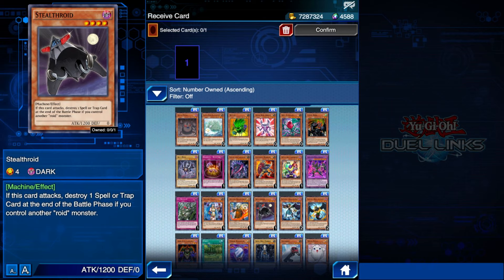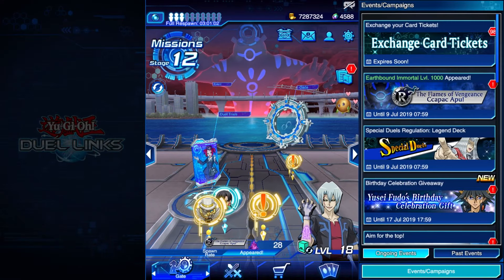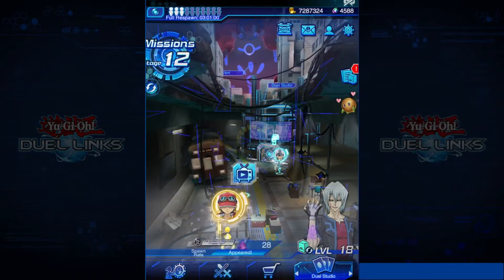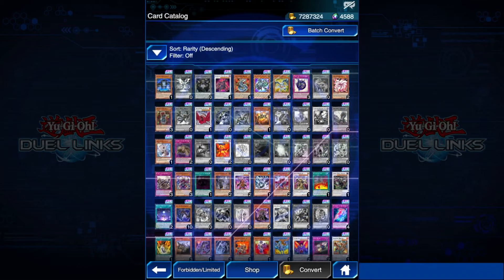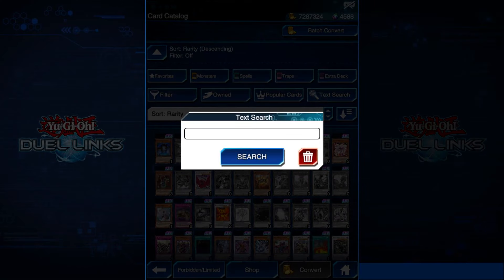Is it a ticket exclusive? Is it a drop from Cyrus at the gate? Is it from a lottery event I missed? Where's it from? I can't know unless I move all the way to the home screen, then go to Duel Studio, then Card Catalog, and then type the name of the card in order to see where it's from.